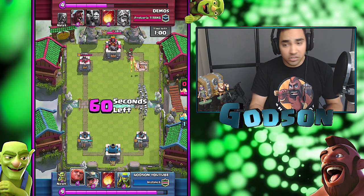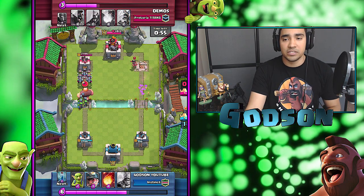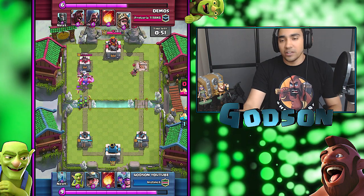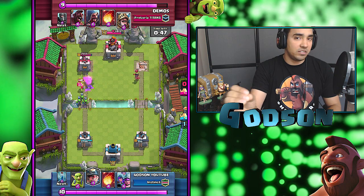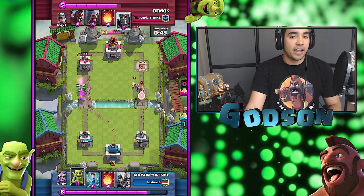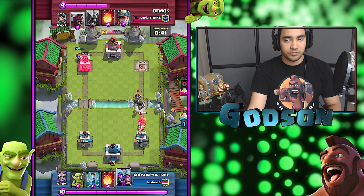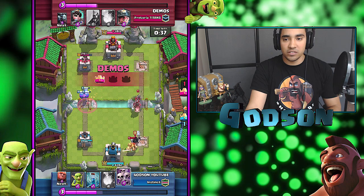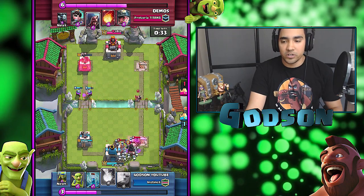They're shooters, they can take a Fireball and still have some health points left over to attack. For counter pushing, it's just so much. On top of that, you can put them in the middle of the enemy's field and they won't be attacked unless they cross a certain radius. There's so much that I'm doing with this card that I feel like I could really use this in the King's Cup tournament.